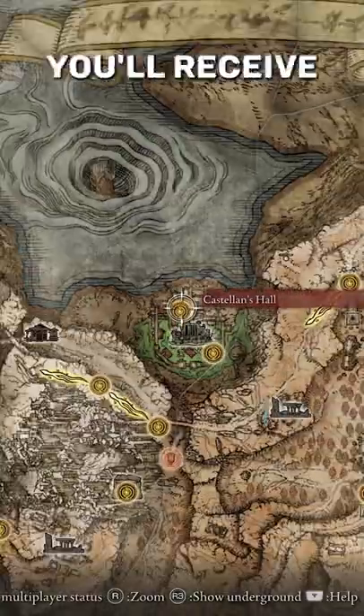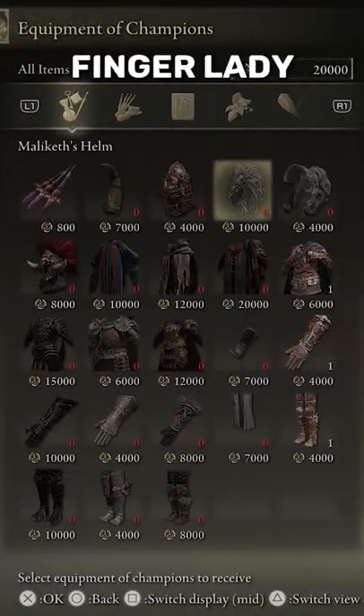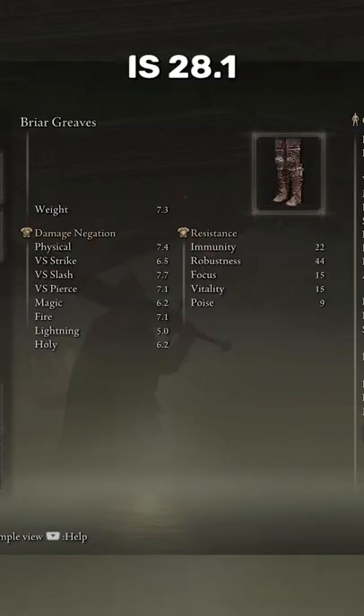After defeating this castle's main boss, you'll receive the sword and the shield. Then stop at the Two-Finger Lady at the Round Table Hold to buy the armor set for yourself. The total equip load of the armor set is 28.1.